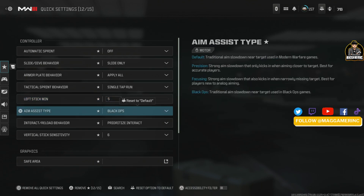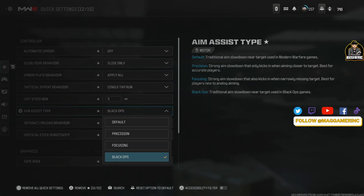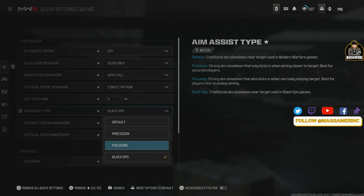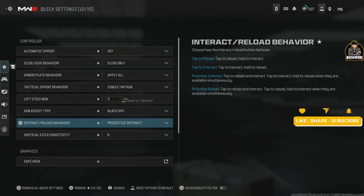For aim assist type, there are two main versions: Black Ops and Default — these go together and are basically for movement players. Precision and Focus are for more stationary players who use a lot of scopes and hard scoping. Most players feel really good on Default or Black Ops.